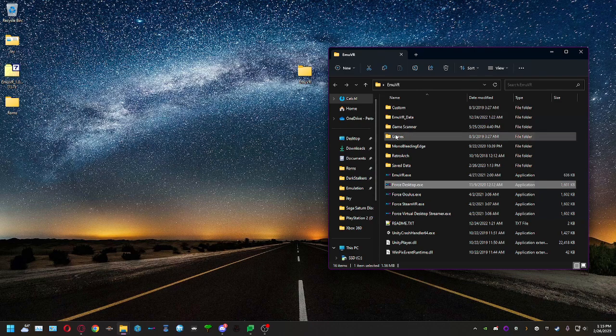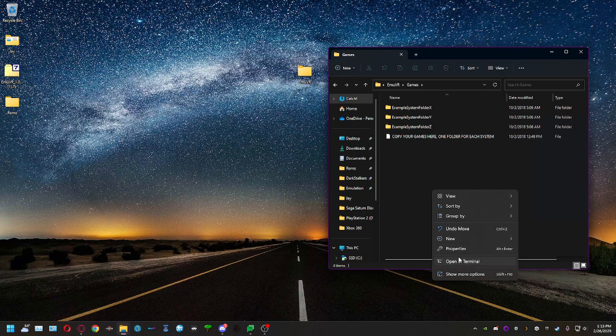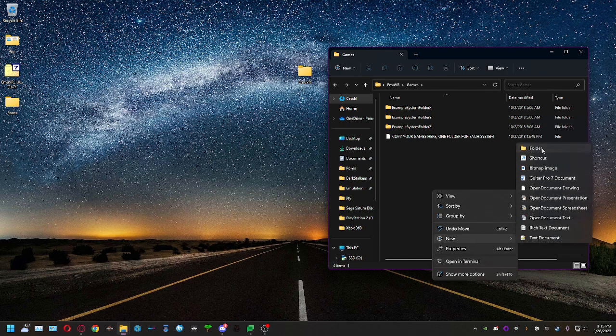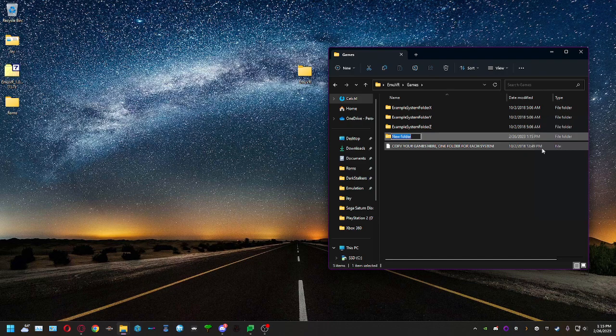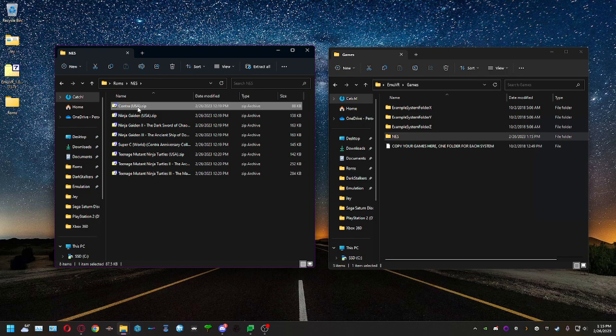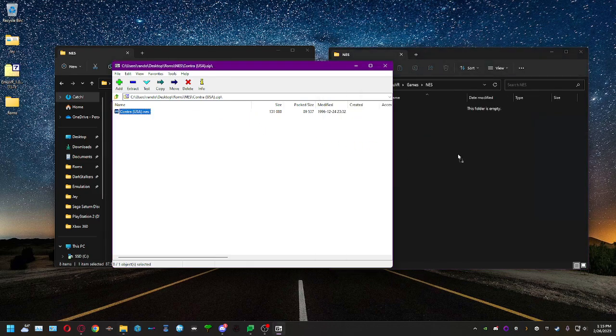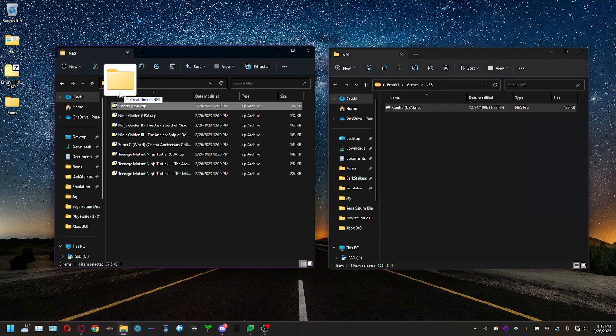Since I've got ROMs, I'm going to set those up now. In the MEVR folder there's a file with no extension that tells you what to do: copy your games here, one folder for each system. Don't put multiple systems in one folder — separate them. So I'll start with NES, create an NES folder, and drag my ROM files — Contra and Turtles 2 — into it.